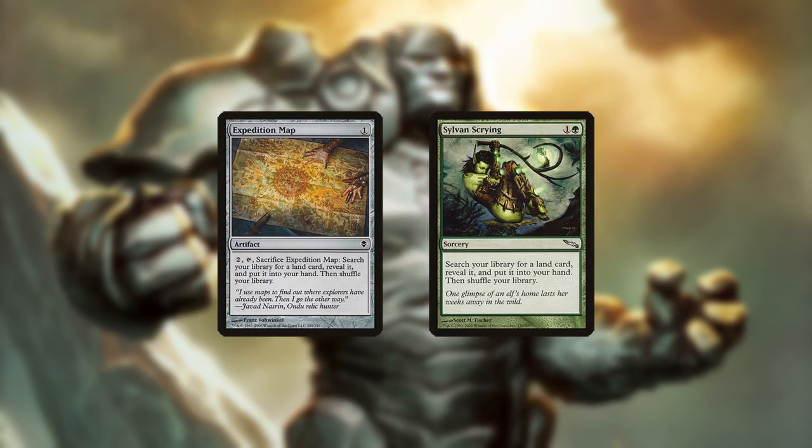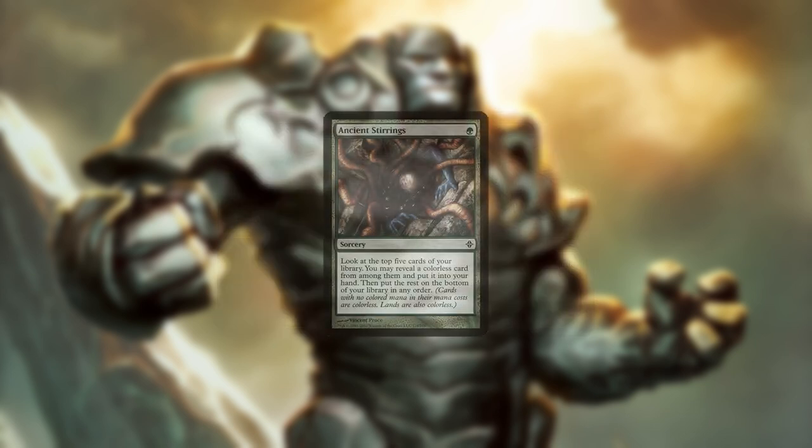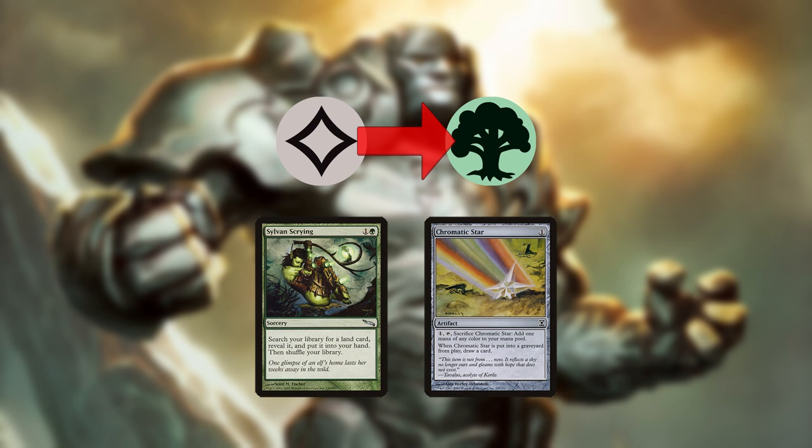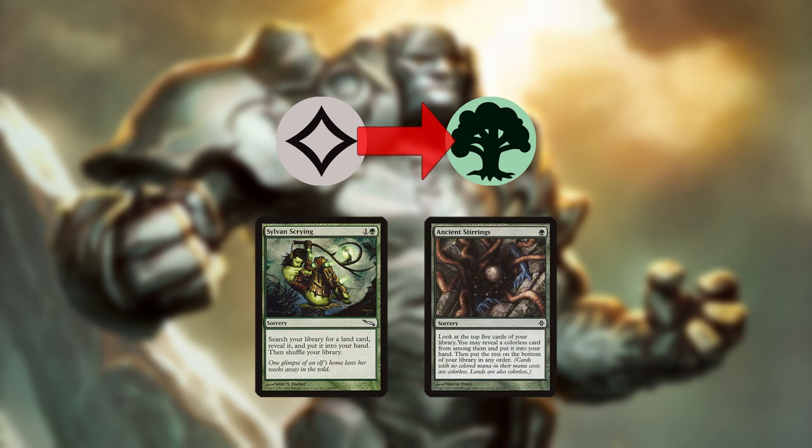Expedition Map and Sylvan Scrying find missing Tron lands, but can also find other lands later in the game. Ancient Stirrings can also find Tron lands, though less reliably. Chromatic Sphere and Star filter colorless mana into green for Scrying and Stirrings, allowing you to play your Tron lands on curve.